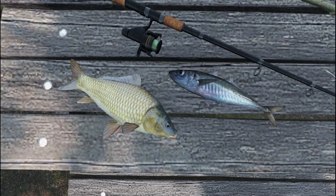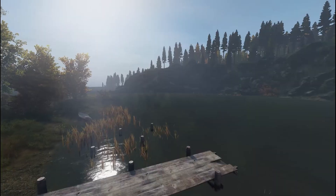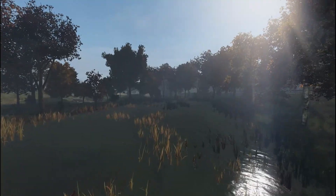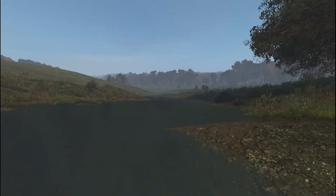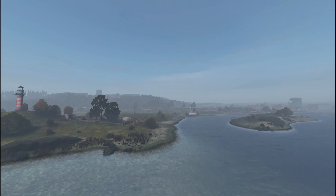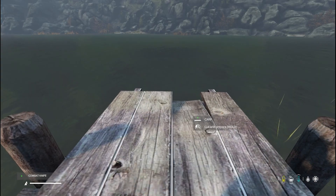There are two types of fish to catch: carp, which can be caught in freshwater such as lakes, ponds, marshes, and streams, and mackerel, which can be caught in the sea anywhere along the coast.